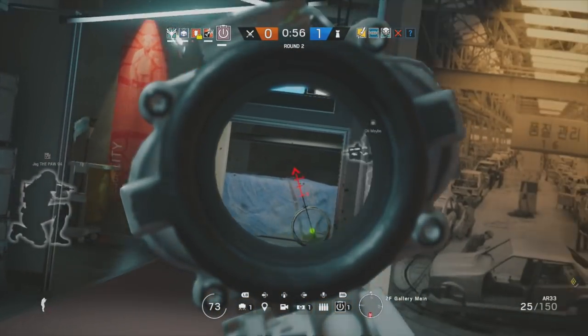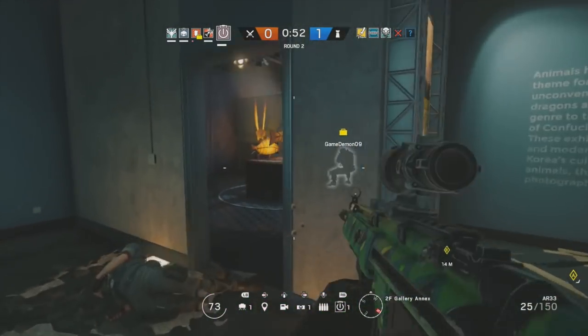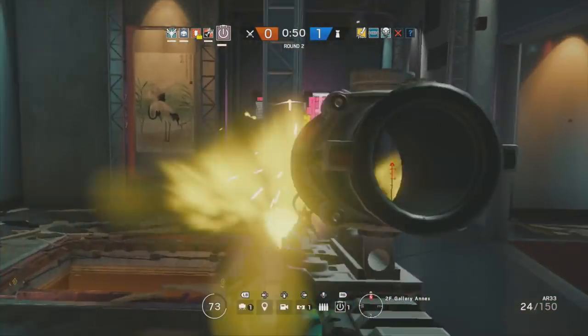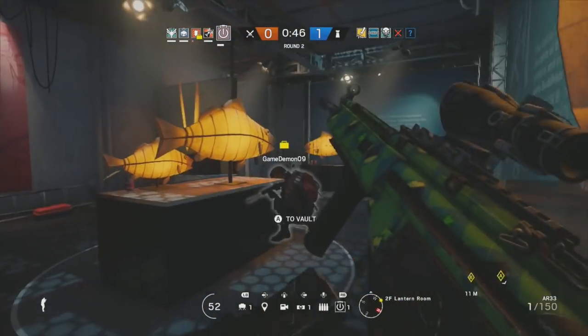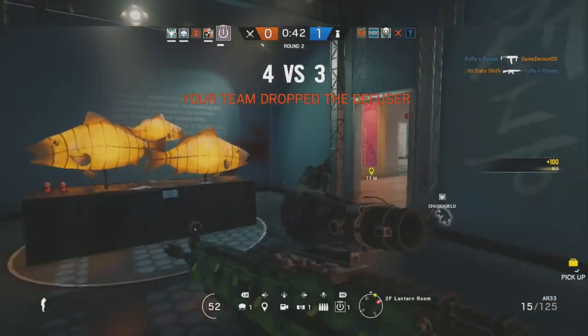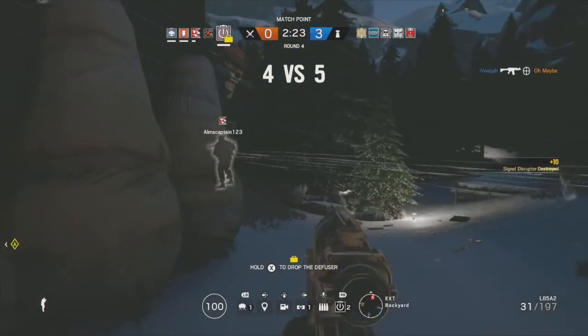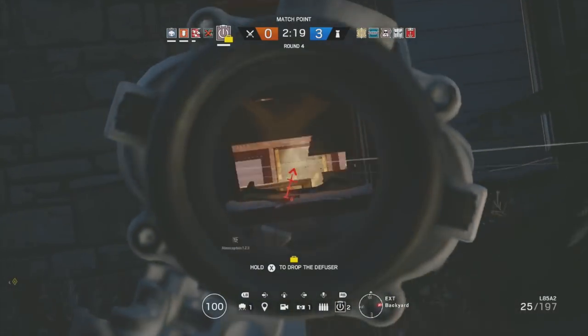For those unaware of what the bandit trick is: you'll commonly find that Thermite and Bandit have a standoff where Thermite puts a charge on a wall, and as it starts to detonate, Bandit can place his car battery down before the Thermite goes off, therefore destroying the Thermite charge. So if you preemptively throw a Thatcher EMP grenade as Thermite is mid-blast, you'll still be able to penetrate the objective.